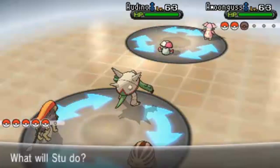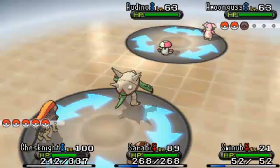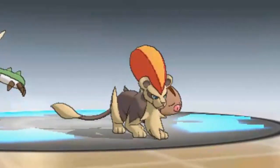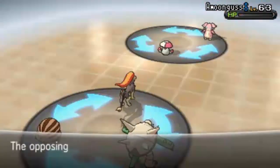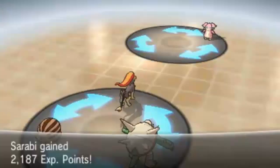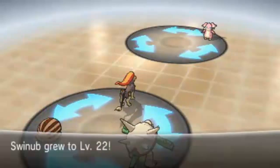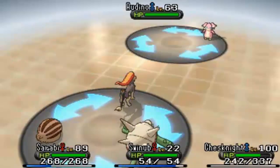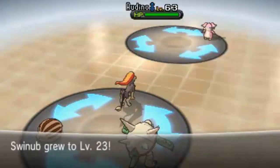We're rotating over to my Pyroar, going for Flamethrower to one-shot this Amoonguss. There's not much to commentate on really — it's just a really fast way to level up. I'm going to get a lot of experience from defeating the Audino as well, so it's really good.